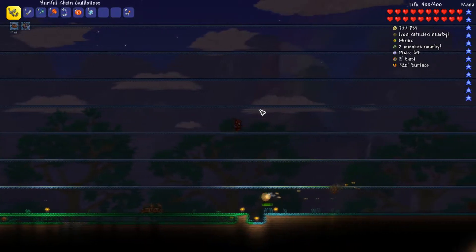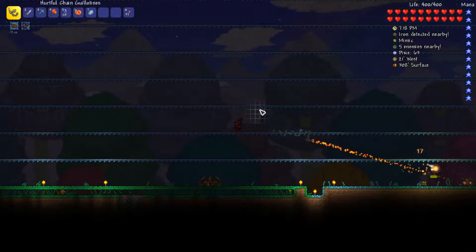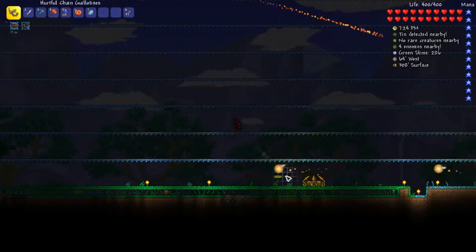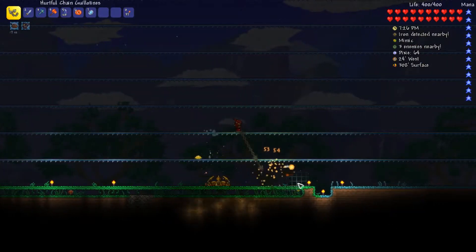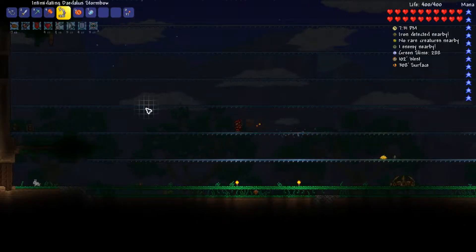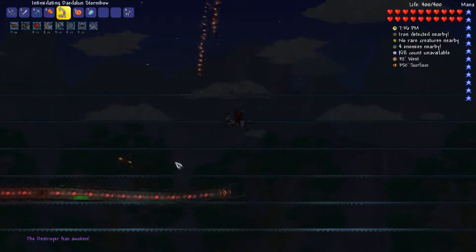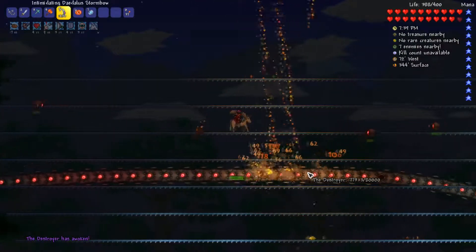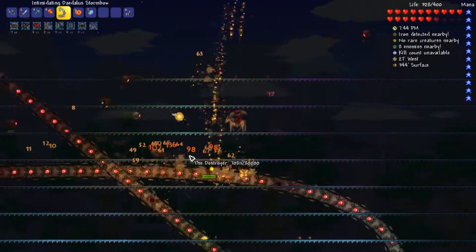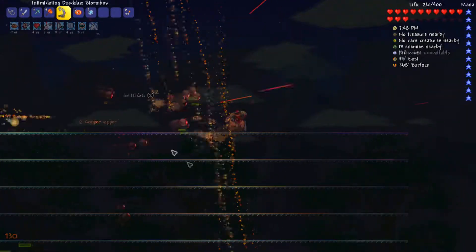20 seconds — oh please don't say there's a mimic on the surface. 10 seconds. Right, we have all our potions, this should hopefully go decent. Right, buff up, spawn. And where's he coming from? Right, he's going down decently. One thing we need to make sure we do is pick up any hearts that spawn.